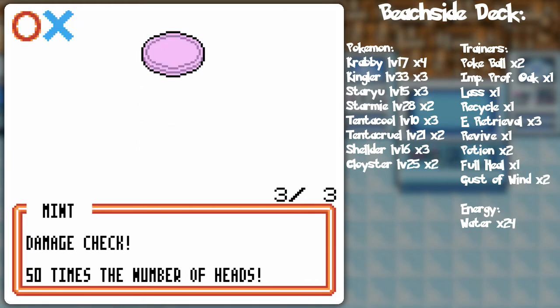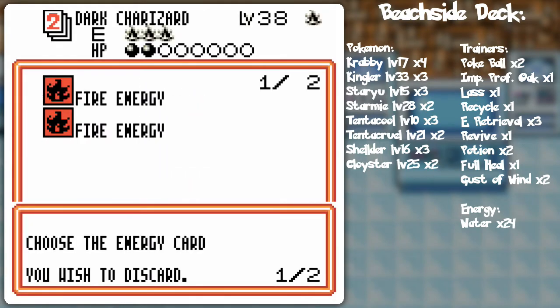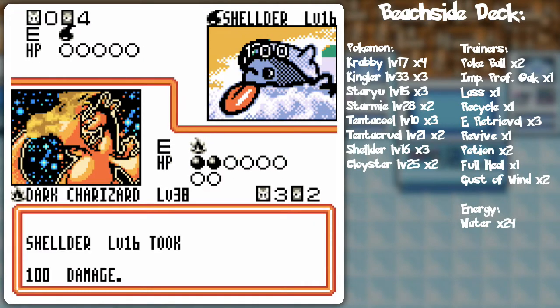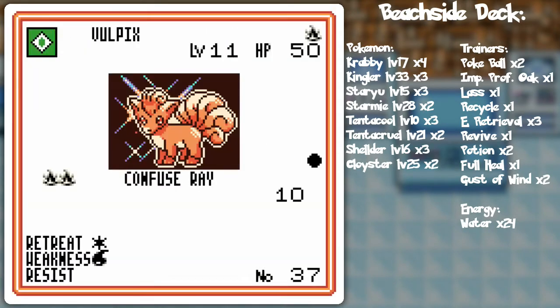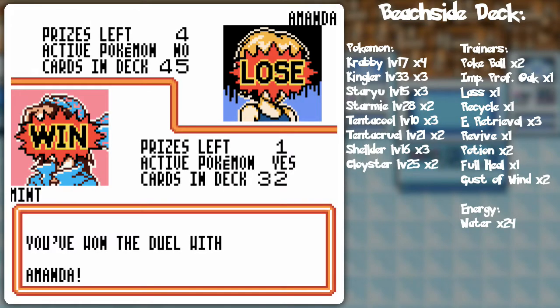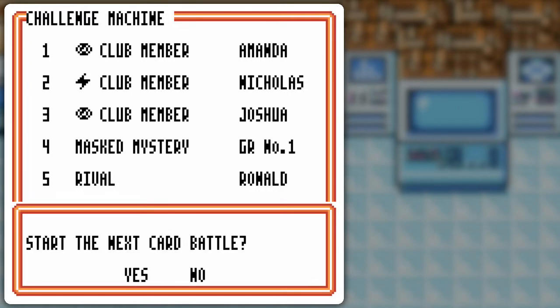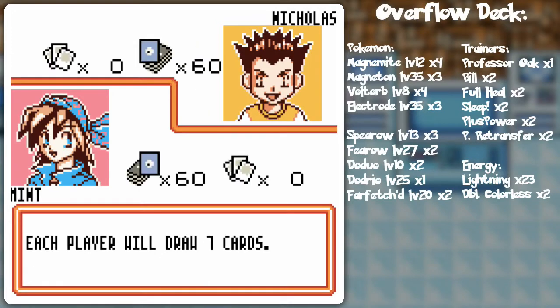I got a little worried at that Continuous Fireball there for a second, but we're good now. You'll also notice with this deck that a lot of attackers use much lower fire energy requirements than your typical fire deck, so I'm not using stuff like Energy Retrieval — but I do have Moltres to speed things along in general.